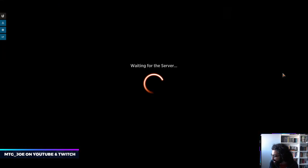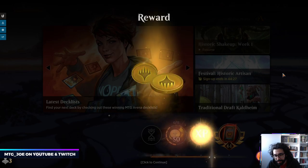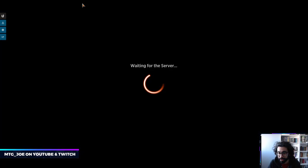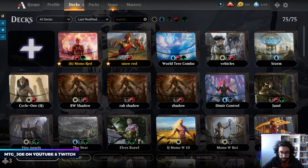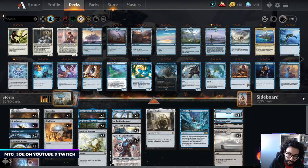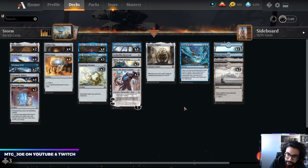That was a really good demo of the deck. Like I said, you can get these lock pieces in — it is very manual, and something like that in paper you're able to just say 'I'm gonna do this a billion times, do you have a response?' They say no, you win. Saw the power of Flood of Tears there with Mystic Sanctuary to put it on top, and Paradoxical Outcome drawing us some value pieces.